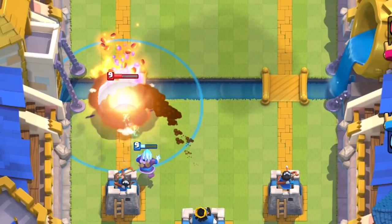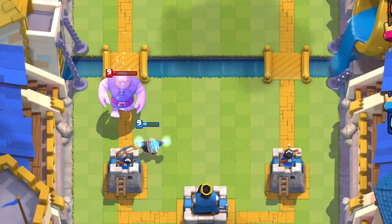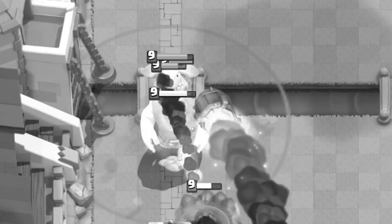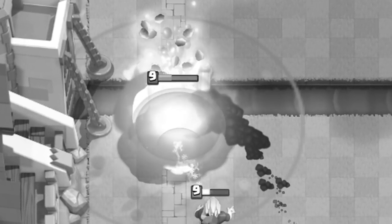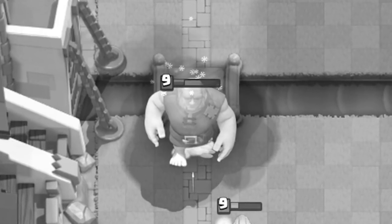Yes, in that order. If your opponent lets loose on one main push, you can cast Rocket, then Tornado everything together to demolish it. It is 9 elixir, but if your opponent has been building a really big push from behind the King Tower, then that will be really good value. This is especially a huge power move in double elixir when you can team-wipe a 20-elixir push off the map.